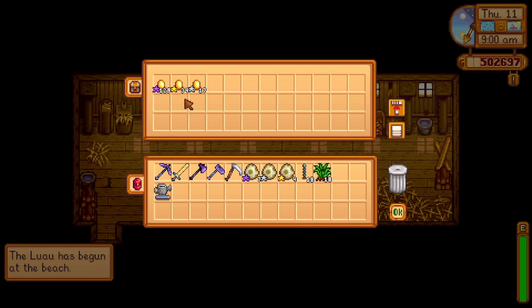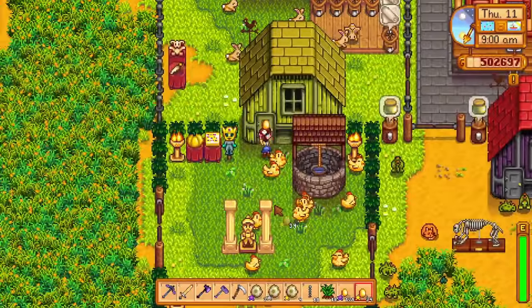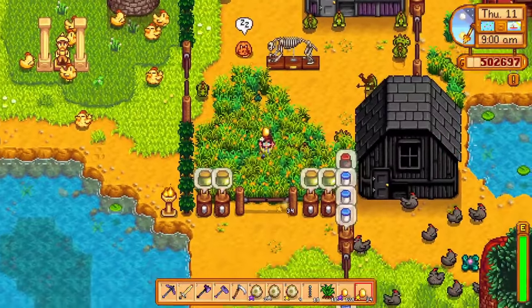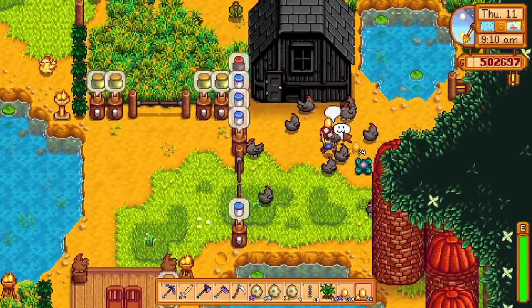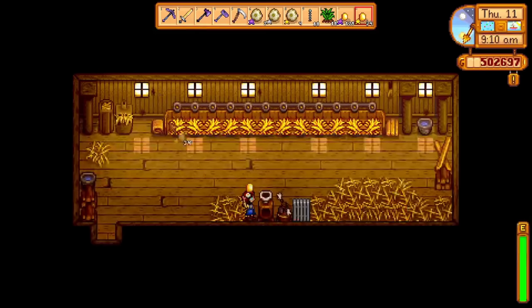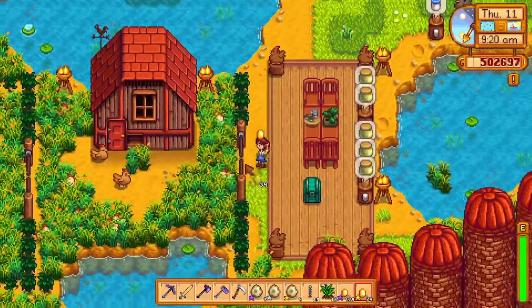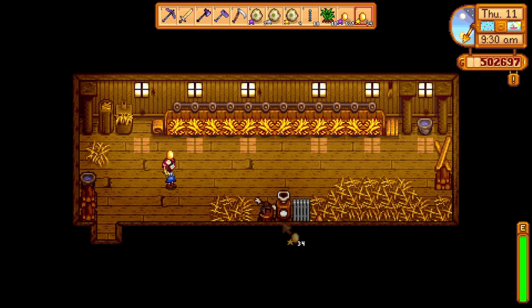Once you have reached level 10 farming, you will be able to buy autograbbers from Marnie as well. These things are amazing. You place them in coops and barns and they will automatically harvest all of the animal products for you. That means you don't need to run around picking up eggs, shear sheep, or milk cows anymore. The autograbber is an incredible time saver. Unfortunately, it will not work on truffles, so you will still have to harvest those yourself.